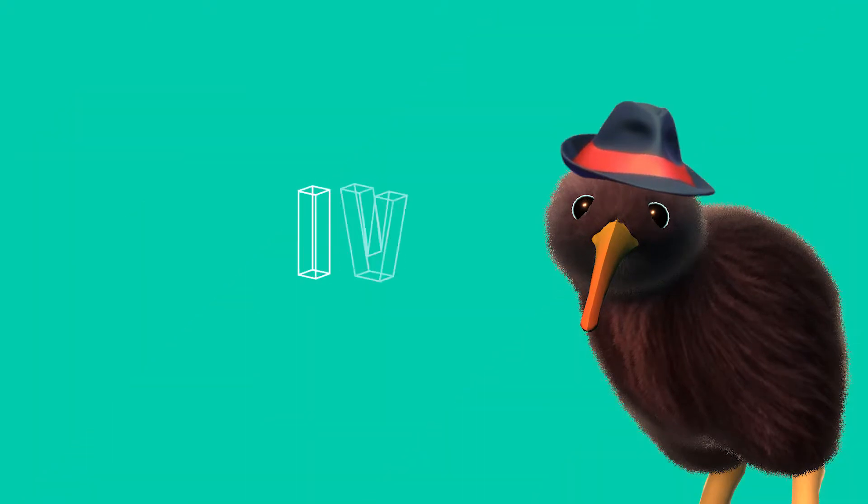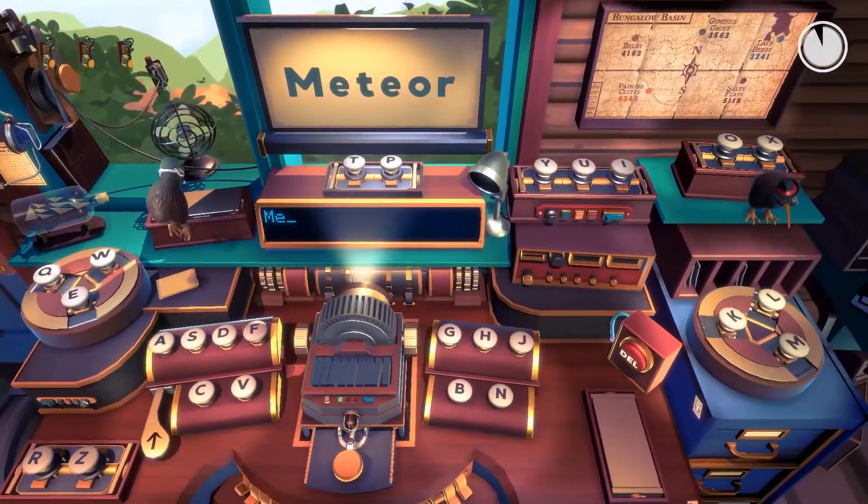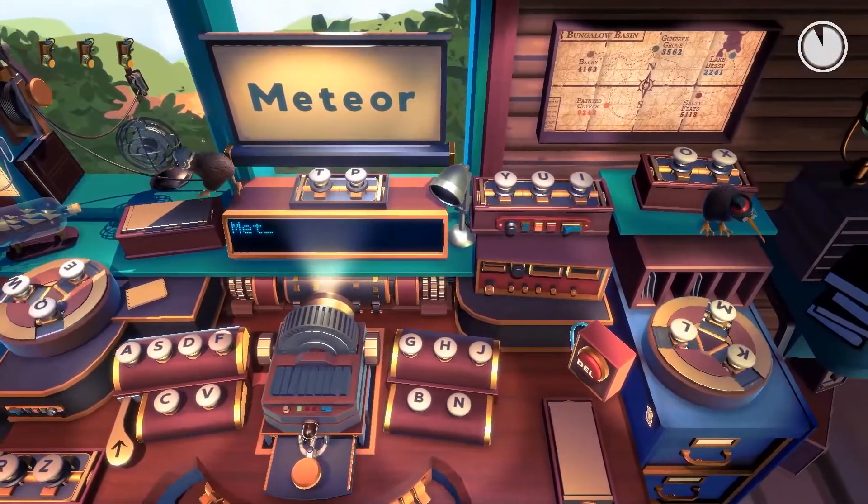But if there are only two things you need to know about this game, it's that one, you play as the softest looking Kiwis, and two, the Kiwis can wear hats. Kiwi is an upcoming postal puzzler by Stonewheat and Sons where you and the person you hopefully won't yell at too much play as Jeff and Debra, two Kiwi birds that work at a comically oversized post office in Bungalow Basin.